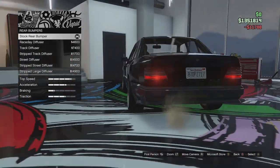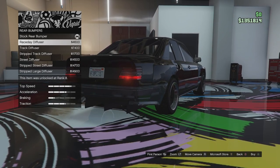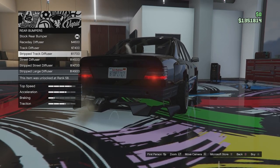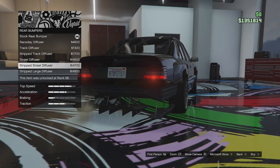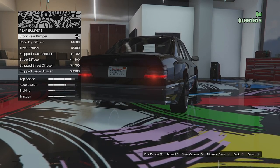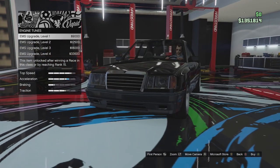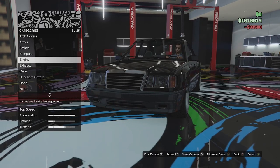Rear bumper options: we can go for a race diffuser, track diffuser, stripped track diffuser which just removes the rear bumper, a street diffuser, stripped street diffuser, and stripped large diffuser. I'm going to leave it stock because all of these options are a bit too racy for my liking. Engine options — we've got level 4, no visual changes. That's kind of to be expected at this point.